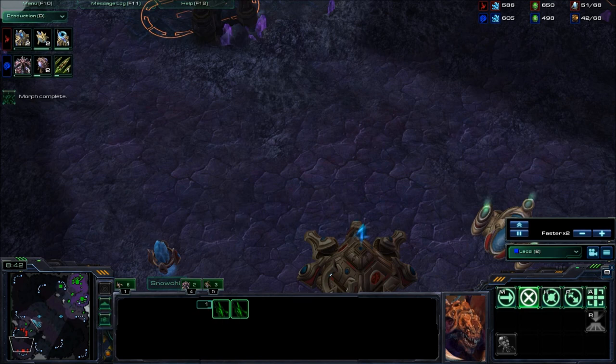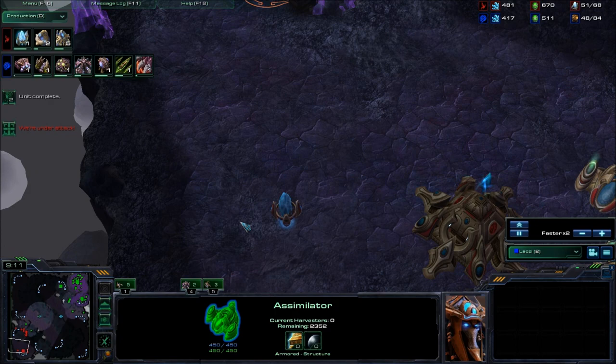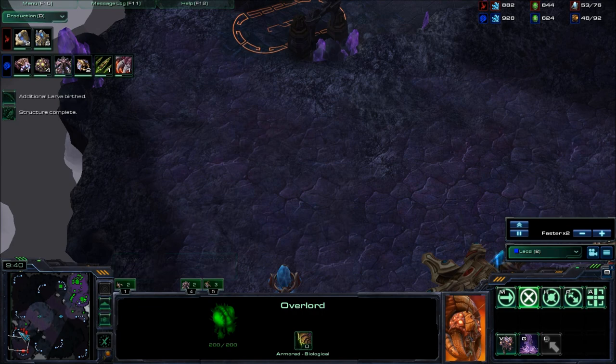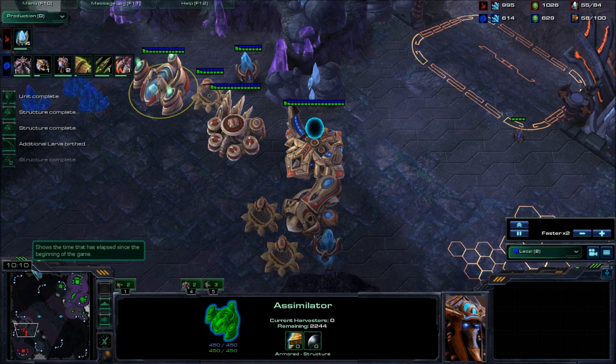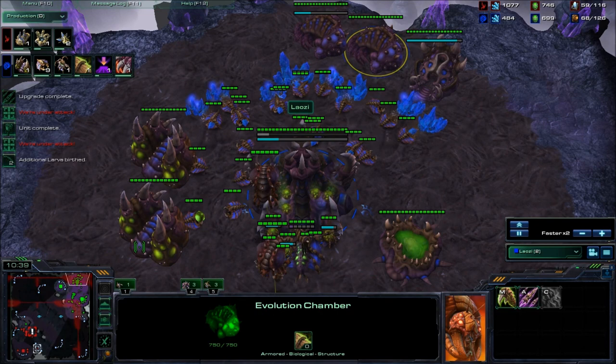You're sacking your overlord but you didn't see anything really useful. You see a lot of cannons. You should never just assume, but I would assume maybe a stargate off that gas — though it's probably not safe to assume. What I would do is sack this overlord and another one at the same time, and try to see what's going on. If he doesn't push out by ten minutes thirty or fifty seconds with phoenix, he's probably not going stargate.